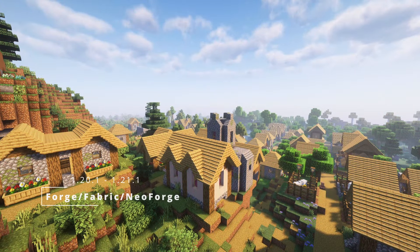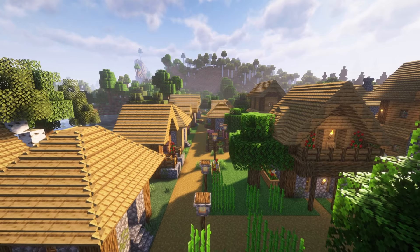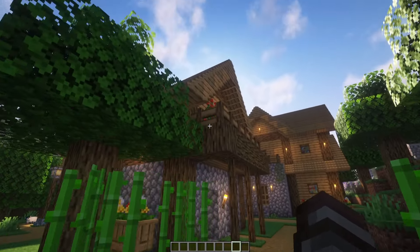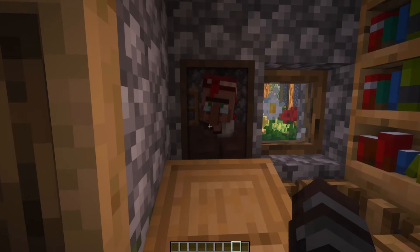Revamped Piles is a mod that improves vanilla structures in villages. If you really like the look of vanilla Minecraft villages but just want to improve them a little bit, this mod is the best choice. This mod brings some new decoration blocks that will make villages look much better. I will show you what the villages look like with this mod.